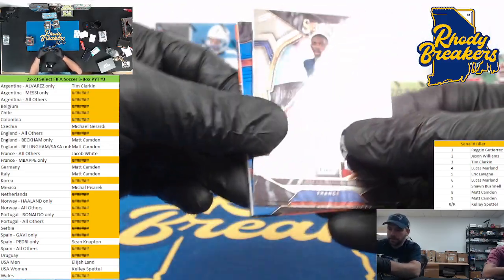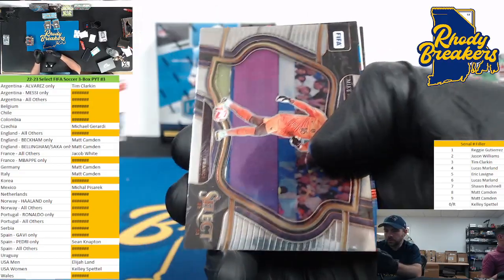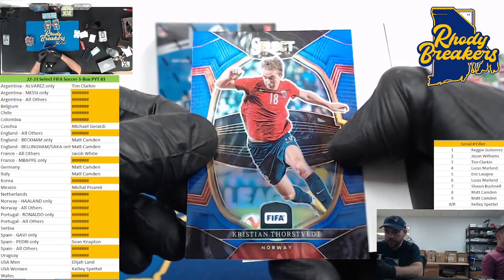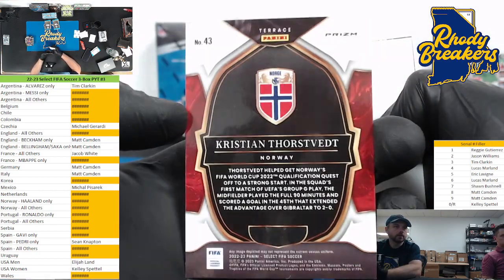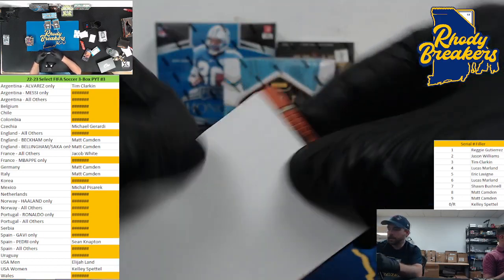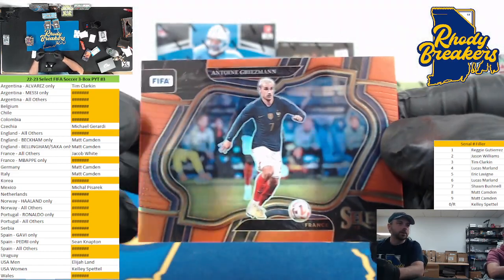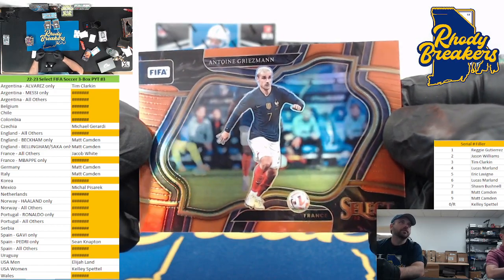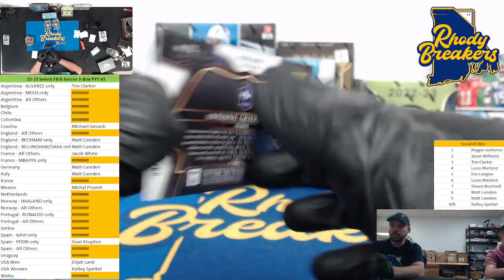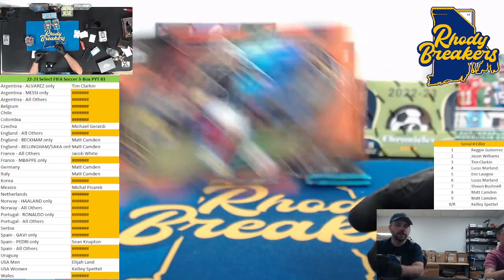Not bad so far - another orange and an unnumbered blue. Dorsman, Norway, 43, three spot. And field level orange Griezmann - this is the one-on-one we hit for you Camden, wasn't it? It's in the France all others, Jake. Jake, Camden might need this to make the rainbow - 47 out of 60 Camden, you gonna try and make this rainbow? You should dude! Griezmann orange, nice.